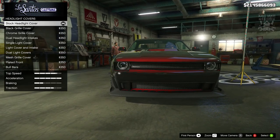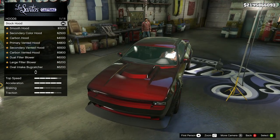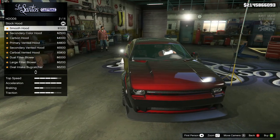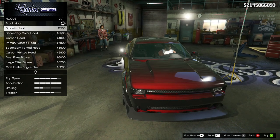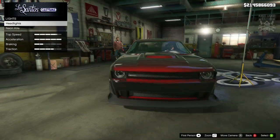So we're going to stay stock for the headlight covers. For the hood, the car in the film does have a small hood scoop. This isn't far off from what we need, but hopefully we can get something a little bit closer — which unfortunately we can't. The stock hood is very close to what we need anyway, so we're just going to stay stock for the hood.